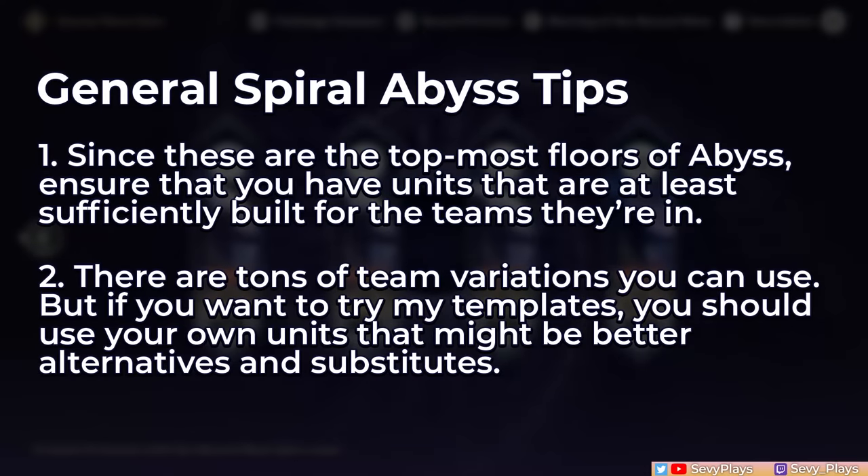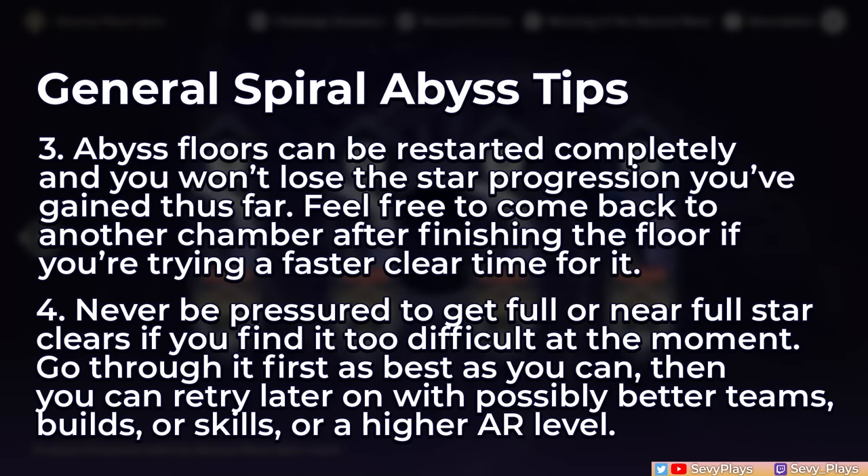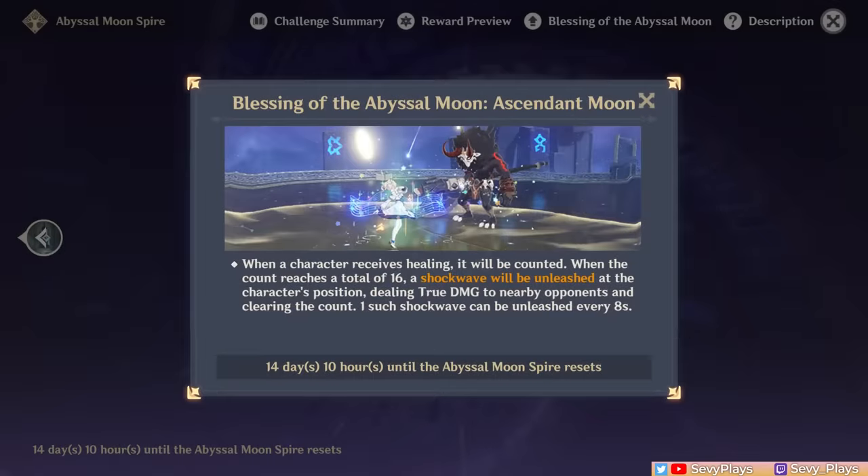Let me just flash some general reminders before you tackle Spiral Abyss, which you can pause to take a quick read. This Abyss blessing will count the number of times a character receives healing, and every 16 counts it will deal a shockwave of true damage, so having a dedicated healer can help you take advantage of this.